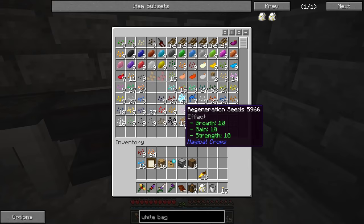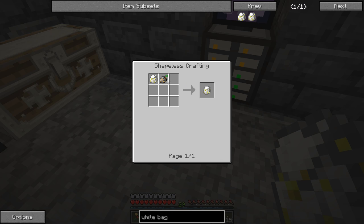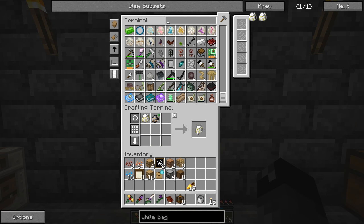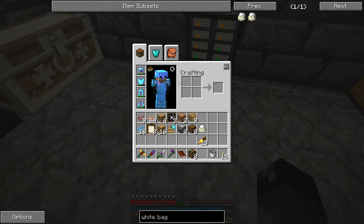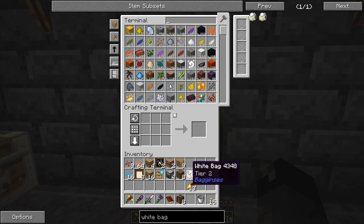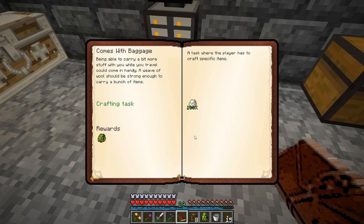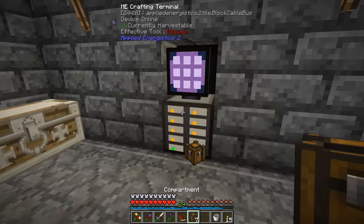The white bag isn't a lot of storage at tier one. Let's try the upgrade — there's the tier two, and now it's the size of a regular chest. We could keep it on us for extra inventory space, that's pretty neat. We'll stick it in our storage for now should we ever need it. Claiming the reward gives us a linen bag, also tier one, which we could upgrade later if we choose. We probably won't be using these right now though.